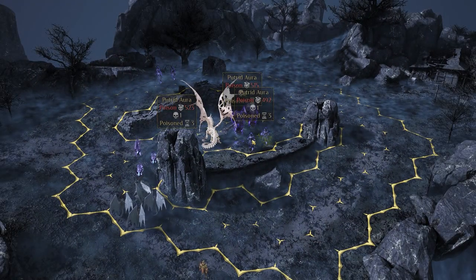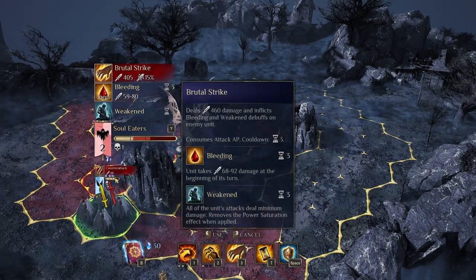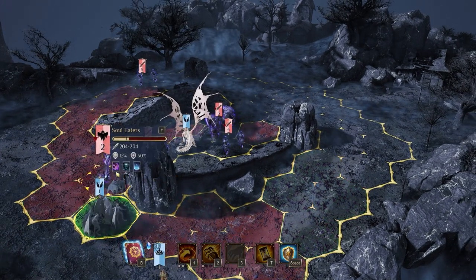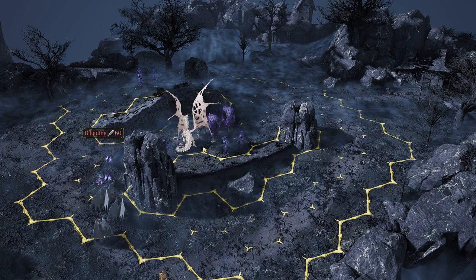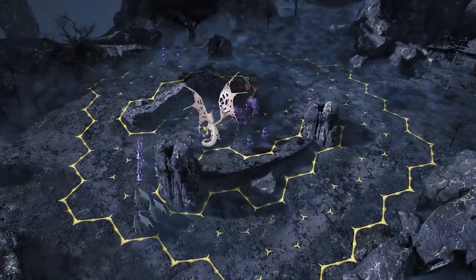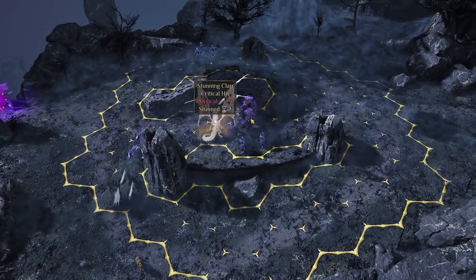Use your AoE poison breath to get everyone poisoned so they're dwindling down. The soldiers are the biggest threat — once you take one of their units down, that's 33% of their damage gone, 66% for the second one and so forth. So focus on getting them down as quickly as possible. I got quite lucky here — the wispy things and the skeleton guys lined up perfectly for the Dragon's breath attack, which goes two hexes forward and poisons as well.